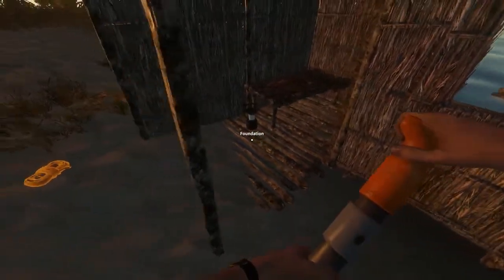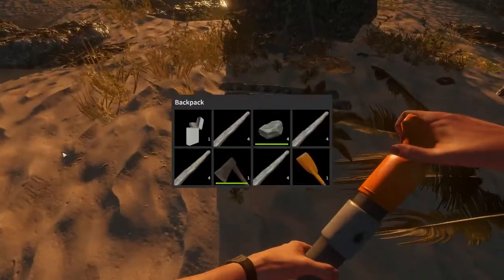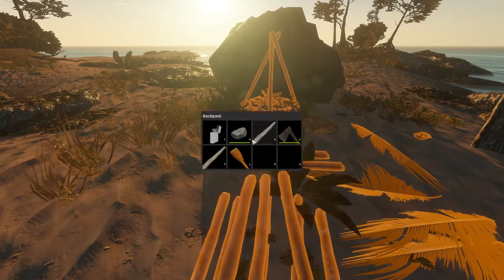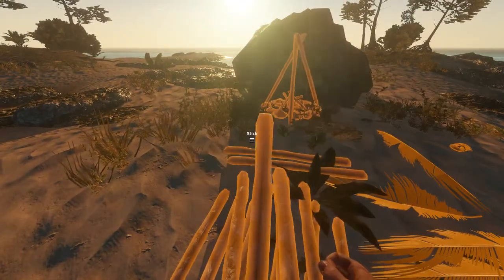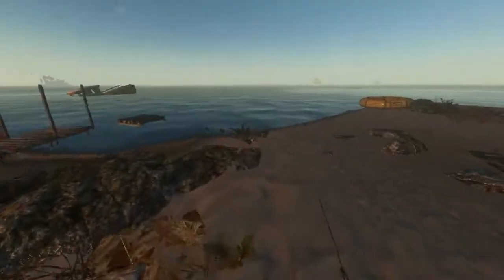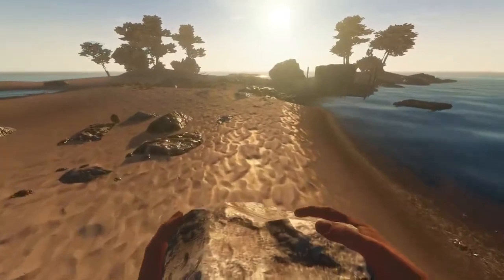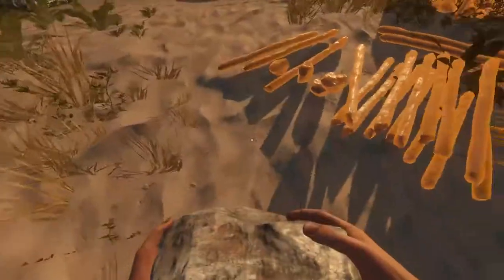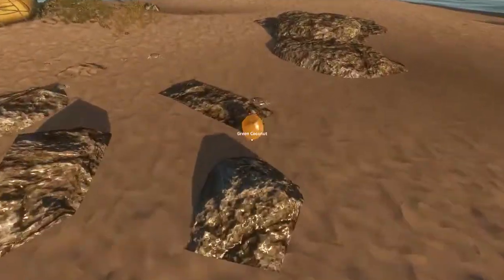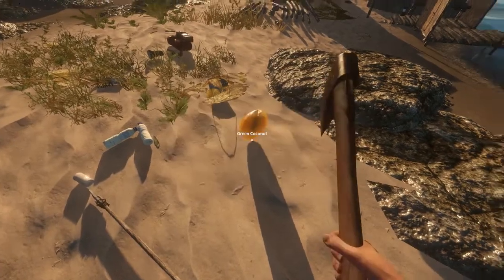We can continue adding to it if you like. What I was thinking about doing was giving it a couple more walls to close off this area and a roof. I'm going to drop all the resources I have gathered from the other island. There's also this rock. We may have a hunger issue — we'll see in a moment. Yep, there is plenty of food lying around; that might do for now.